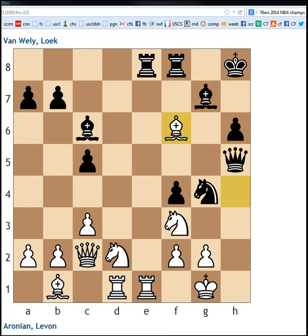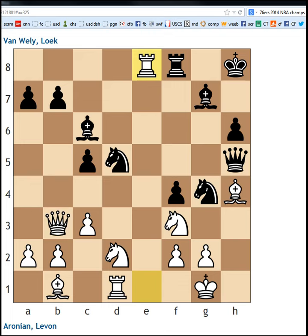However, white does have a pretty pleasant position here. Black traded — knight e4. Now black just went crazy: knight to e3.